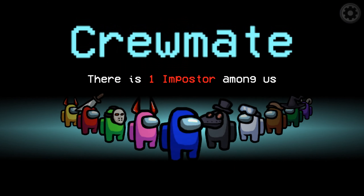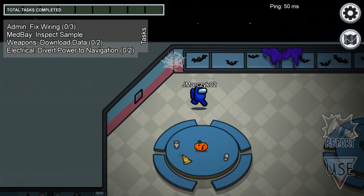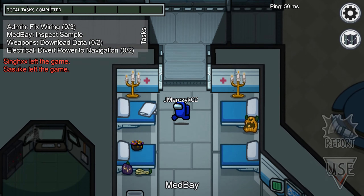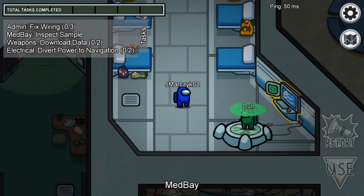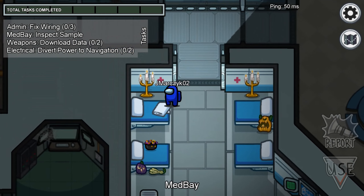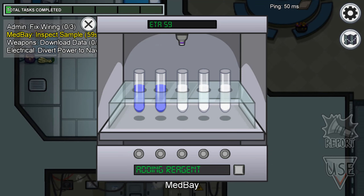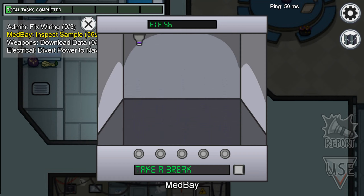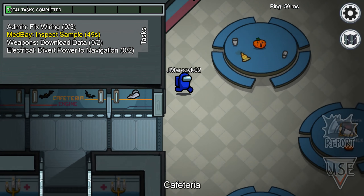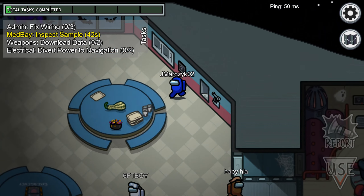I'm a crewmate — there's one imposter among us. Let's get to it. I have admin, fix wiring, medbay inspect sample, weapons download data, and something electrical. Someone just left. What's this here? Did the wiring here — what the hell is he doing? Where's the sample? I'm guessing it's on the computer. I wonder if he's the imposter. Press start. Take a break. Where's admin? That's a lot to do. Are you the imposter? Emergency meeting — two people left.